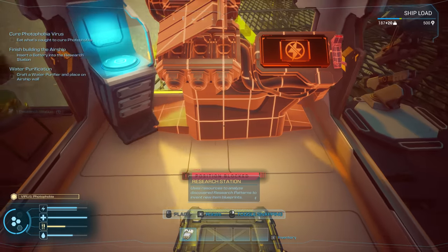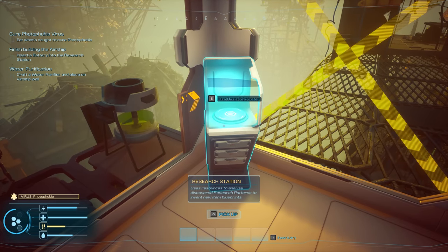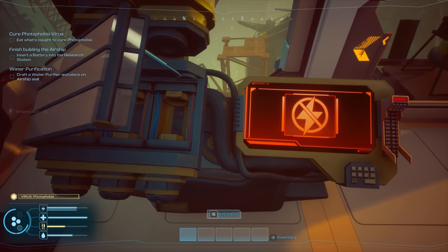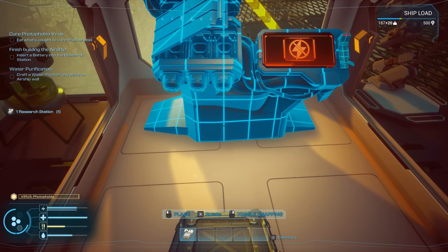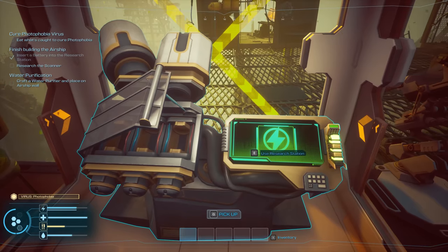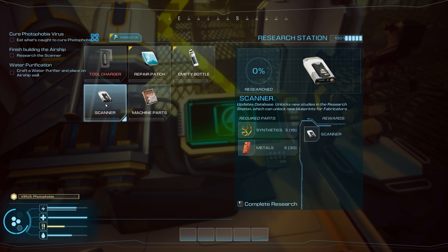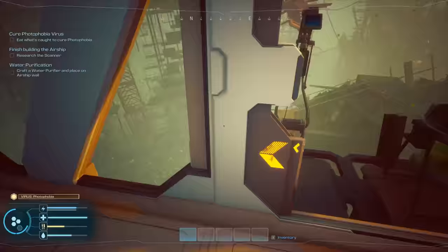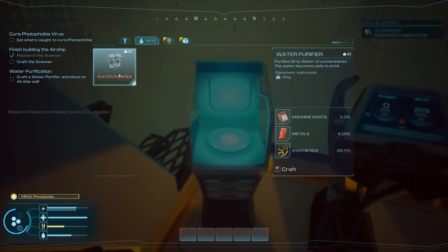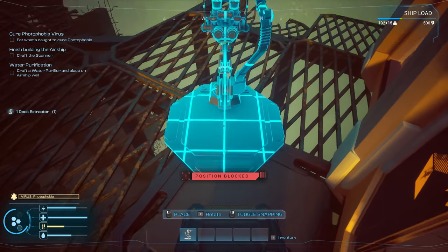Rearranging the workspace — there's literally no room to put things down. Moving items around, picking up and placing them. Okay, it's a bit crooked — let me fix that. Researching the scanner: metals we need five, synthetics we need five. Water purification research unlocked — water purifier needs more synthetics, which come from those giant floating ball things.